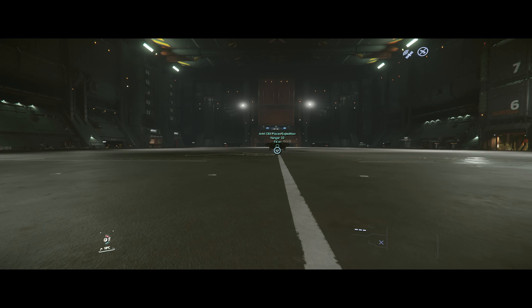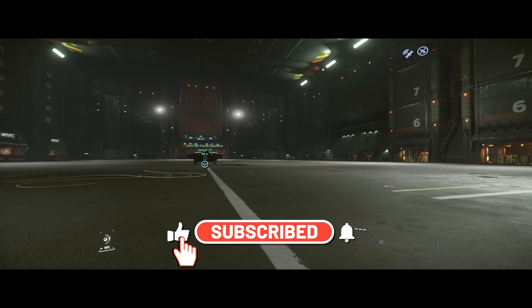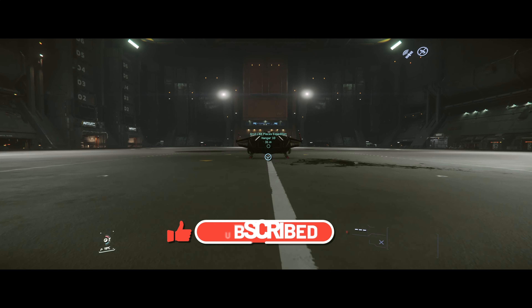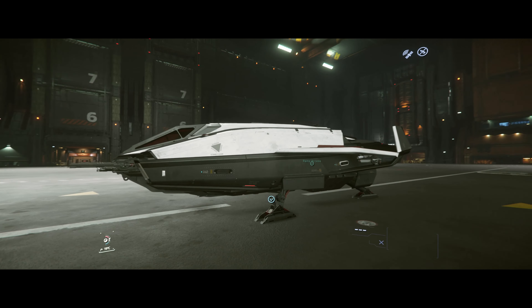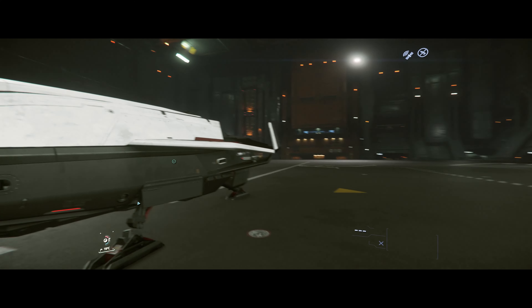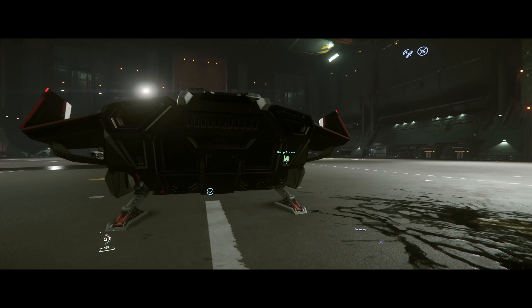I don't know about you guys, but I really enjoy making these videos and I hope you enjoy watching them. So if you do, please hit that like, subscribe and notification icon to receive more updates when I release new videos. Now we've sprinted across that exceedingly large hangar for this wonderfully small ship. It's beautiful — the C8X Pisces. Nice little small starter ship. It's got a bit of room in the back for whatever you want to bring, it can hold a bit of cargo, got some guns, got some missiles.